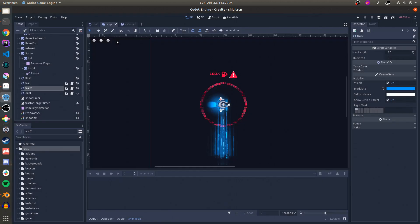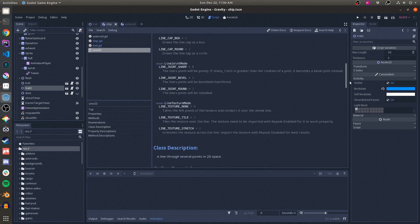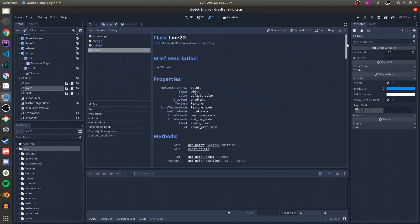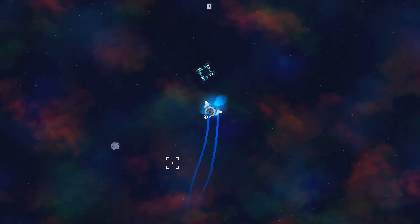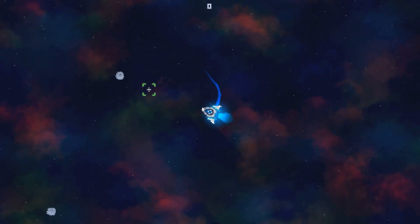Godot has a Node called Line 2D that would simplify some of this. You'd still need to sample the points, but you could probably remove the Draw method completely and adjust the rotation and position of the Line 2D each frame — it should work the same. When I started this project, I didn't know Line 2D existed, so this is what I came up with. Performance is fine, so I have no reason to rewrite it now.